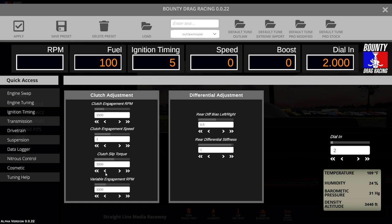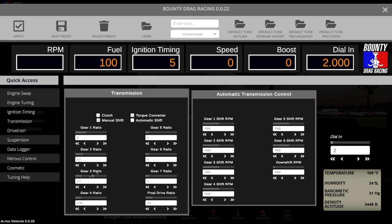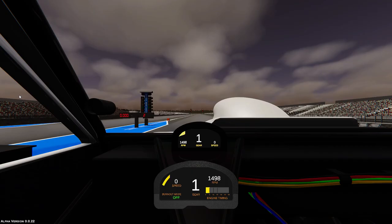It's hard to say if second gear is at the right ratio since we didn't really use it on that last run, so for now we'll assume it's okay and just lower third gear to 1.6 and fourth gear half as much down to 1.5 to keep the revs in the sweet spot. We'll go make another hit.